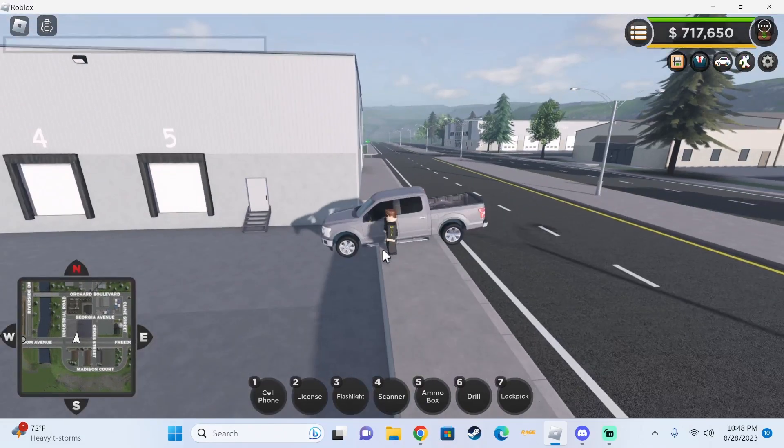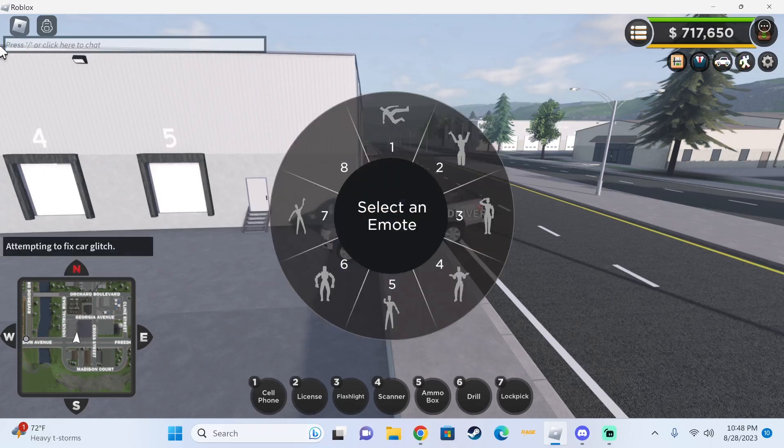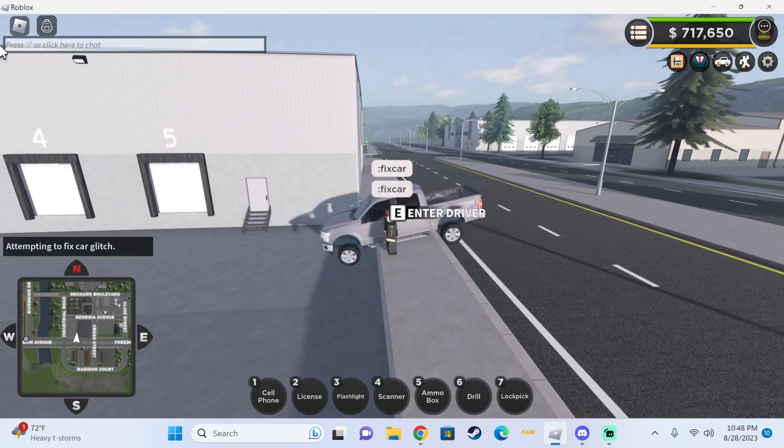You're gonna get out of your car. You're gonna type the two dots, fix, car — no spaces. What I do is I copy that and press enter, enter, enter, enter, enter, and so on.